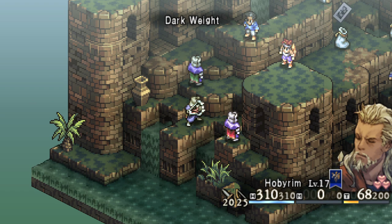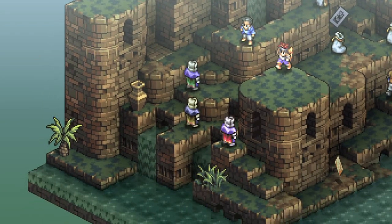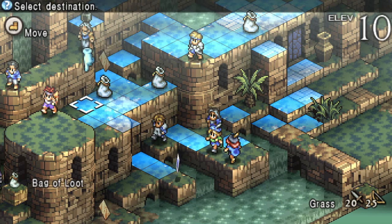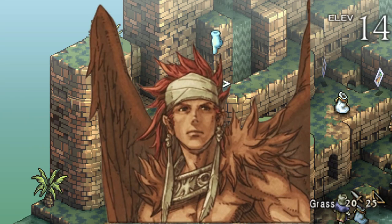The first area will be the Foot of the Gardens, or entrance. This first fight has many enemies and the elevation is quite high, so focus each one down before moving on to the next target. I recommend Canopus for getting around as he can fly.